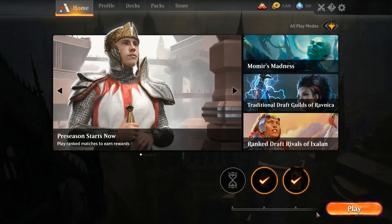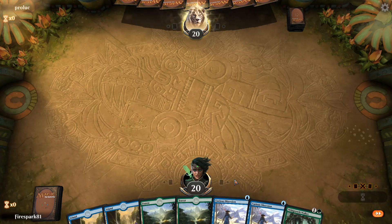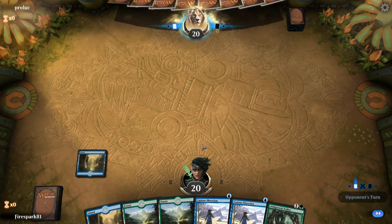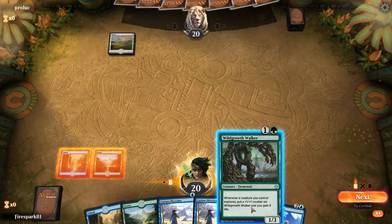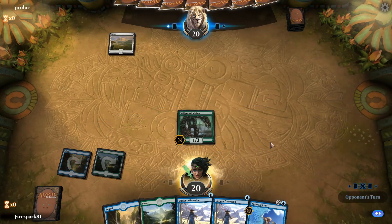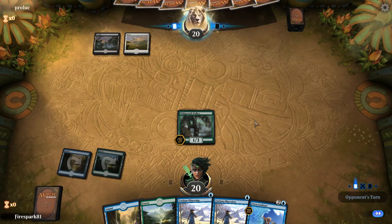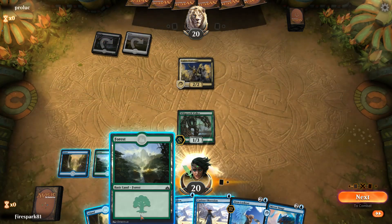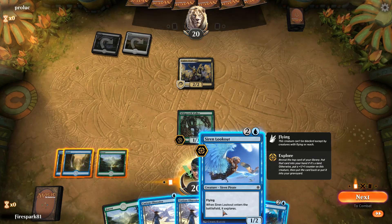There we go — let's play one more. That went pretty well, we pretty much won that anyway. I think I'm gonna keep this hand — probably a terrible idea but we're gonna keep it. White? Okay, I can deal with that. Wildgrowth Walker — they probably won't have any removal for that right away. Oh my god, vampires again.